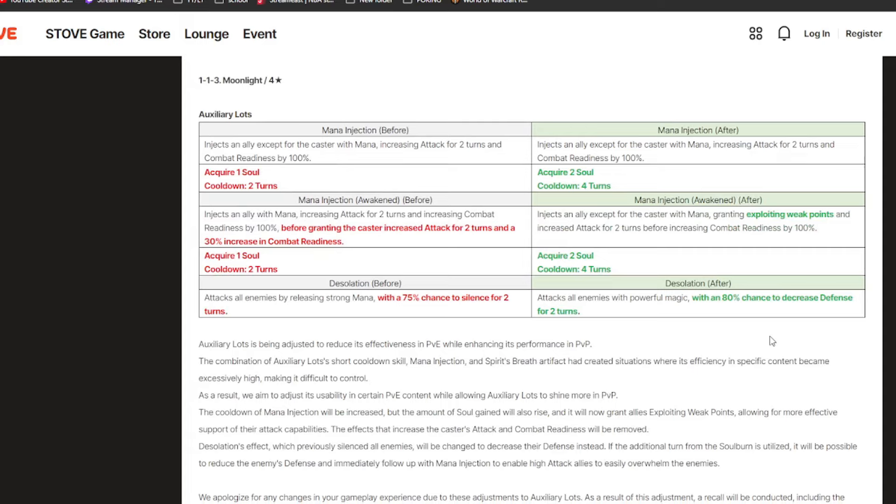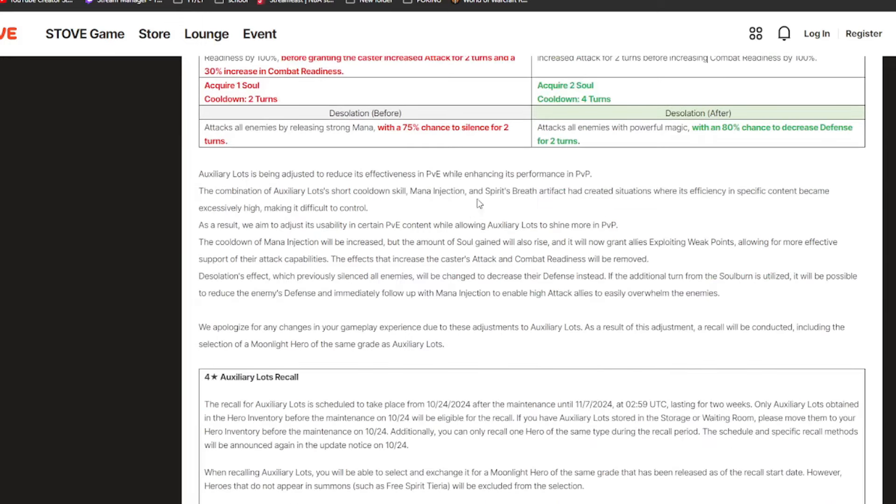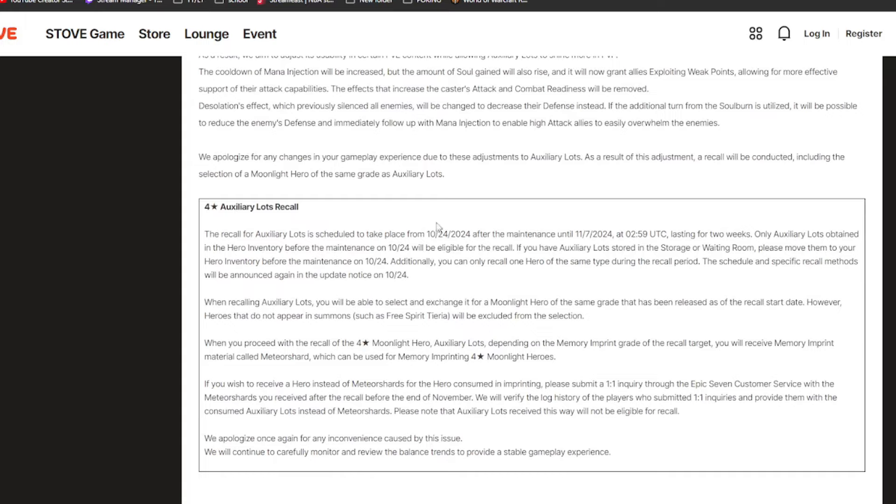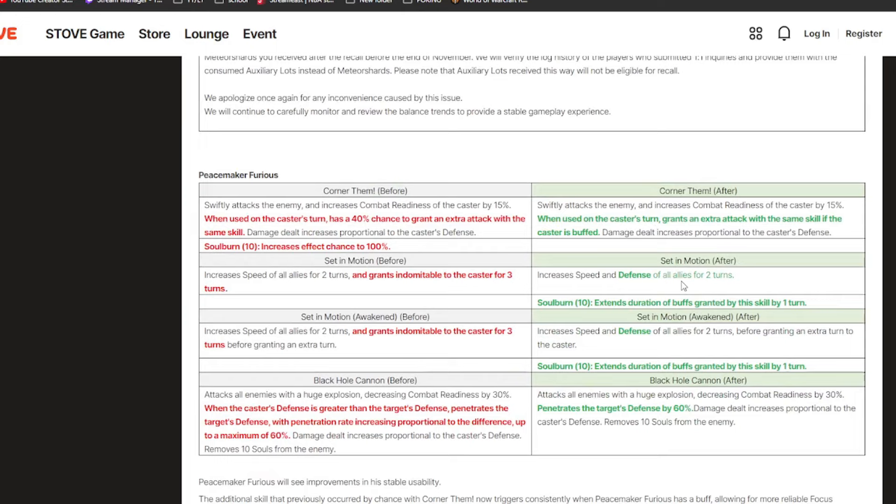Next we have Alot. Story Alot is being changed — instead of an attack buff, you will actually grant Exploiting Weak Points, which is a 20% overall final damage buff, which is crazy. His S3 now applies defense break instead of silence; you can soul burn his S3 and then S2. I think overall it's a buff, but for units that can't self-attack buff it might be a nerf. Because of that, they're putting a recall in effect from the 24th of October — you'll be able to recall him and get whatever moonlight four star you want.